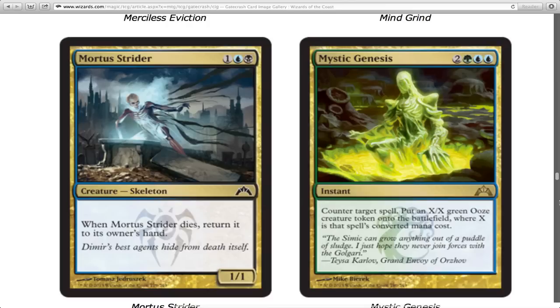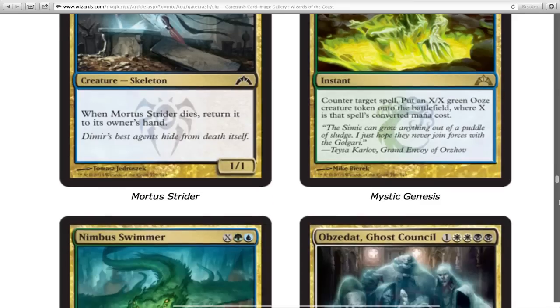They pretty much gave me everything I wanted out of Simic except Aether Mutation — they didn't give me a new one of those. They gave me Pongify and called it something else. I'm gonna say Pongify and confuse new players — it'll always be Pongify to me. I'm gonna bring my monkey tokens, no one is stopping me.